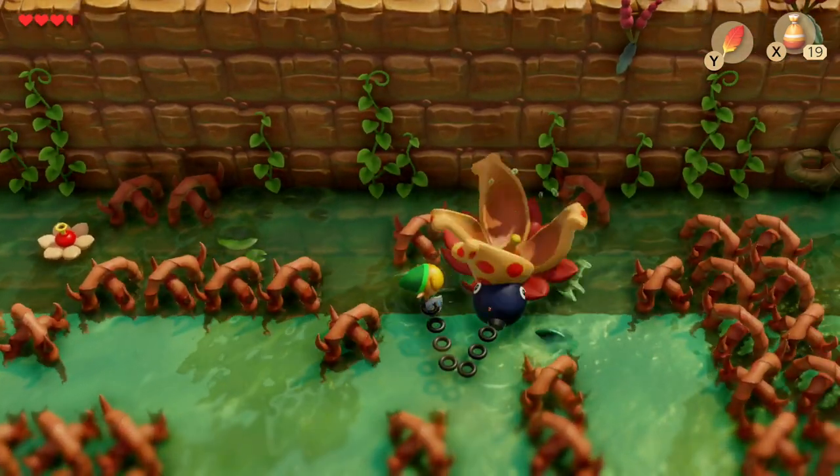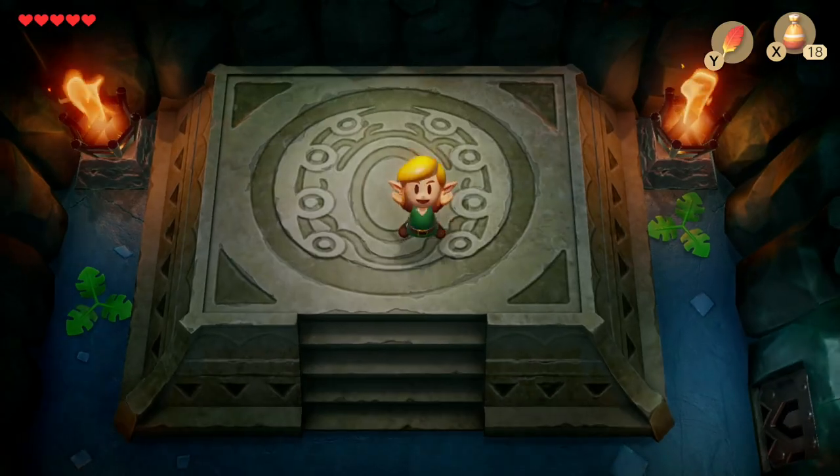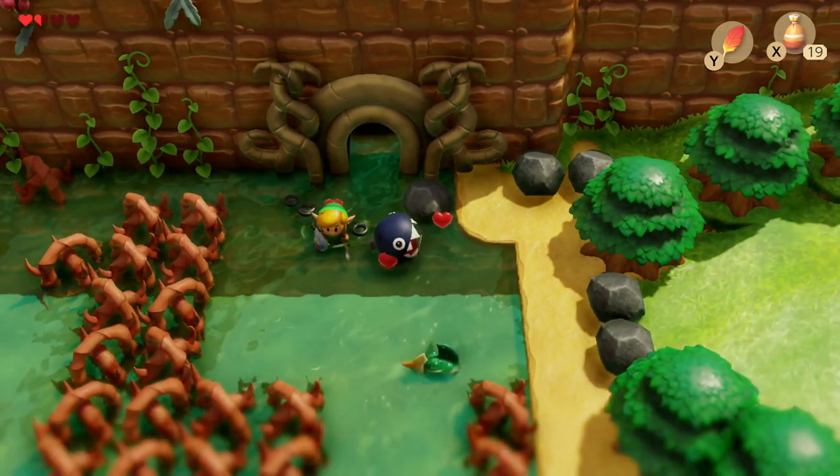Hey guys, it's Simon and in this walkthrough I'm going to show you how to get the Power Bracelet and also complete the Bottle Grotto stage in Link's Awakening. So let's begin.